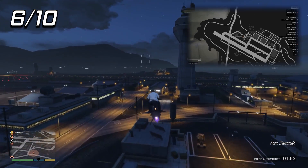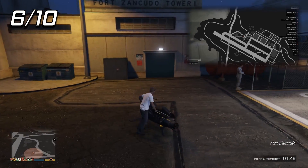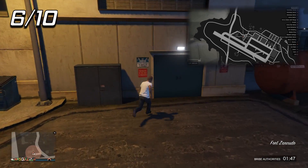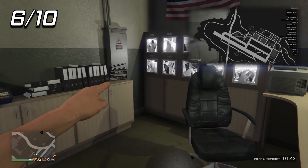For this next one, I would advise you to get either a Buzzer or an Oppressor Mark II and use the Bribe Authorities if you do not own the hangar inside the military base. It's positioned inside the air traffic control tower of Fort Zancudo. Right when you walk in, you'll be able to see it on top of the cabinet.